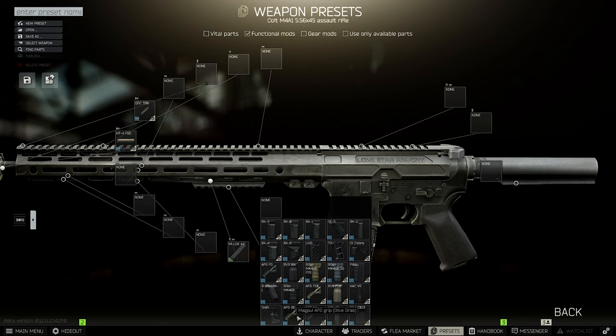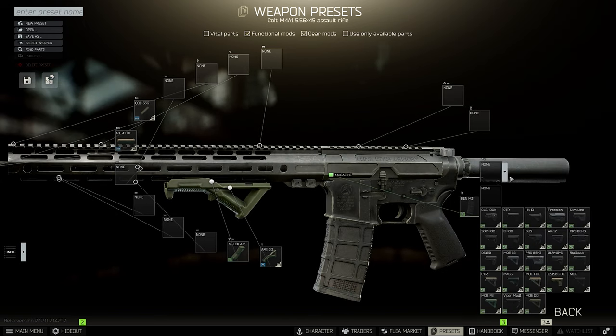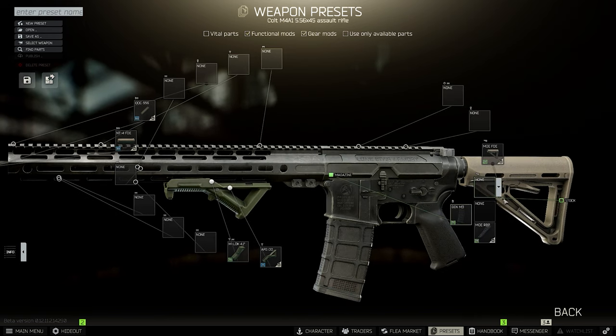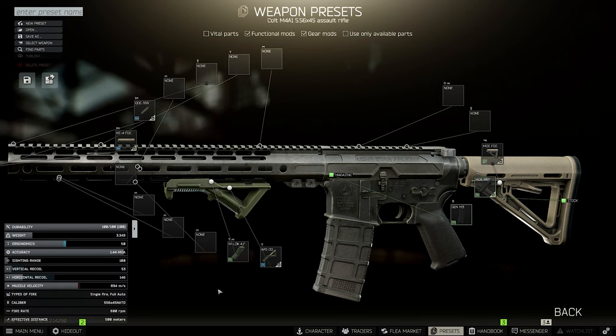In terms of foregrips it's really up to you — pick whatever you have and feel comfortable with. With this you can tweak the weapon a bit: more ergonomics, a bit less recoil, whatever you want. Then we need a stock, and one of the best ones is the MOA stock, especially with the rubber pad, but for that you need high-level traders, otherwise it's really expensive.